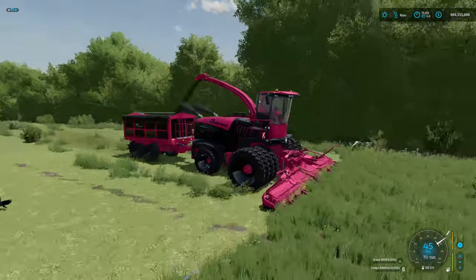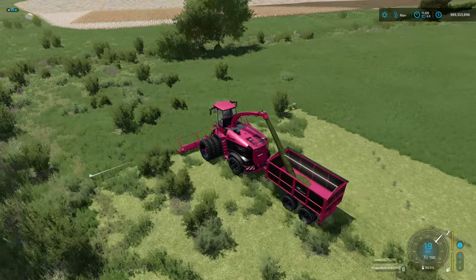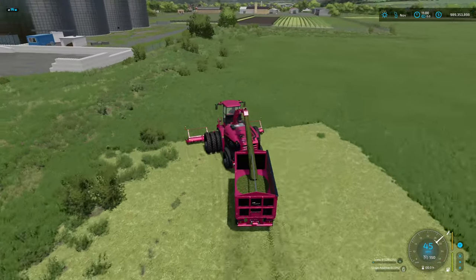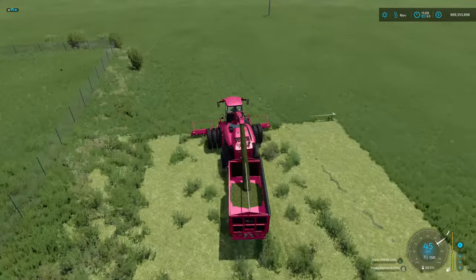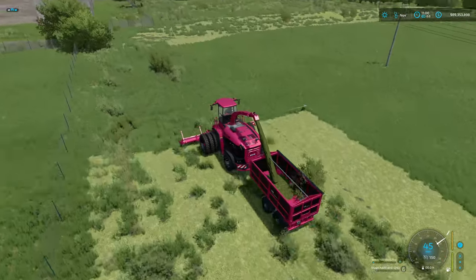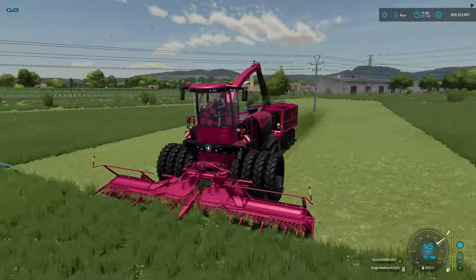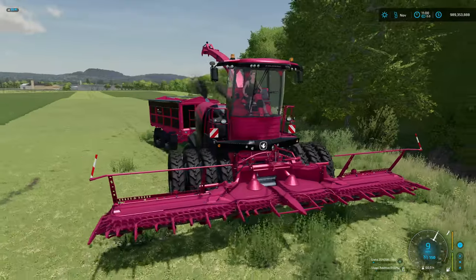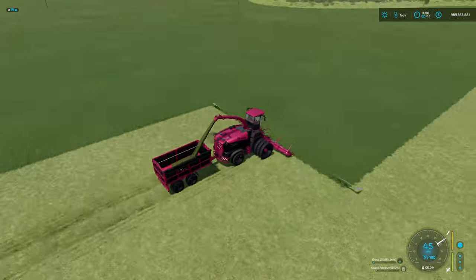There's a forage harvester header sound — new to me since I don't usually do forage. Every once in a while you may see a little missed line due to a frame rate drop. Already accumulated 118,000 then 125,000 liters of grass. Can you hire a worker for this? Getting into the field and hiring a worker — yes, you can! You can mow a whole field like this. The worker does miss a little bit on the end rows, but nothing you can't go back and hit yourself.